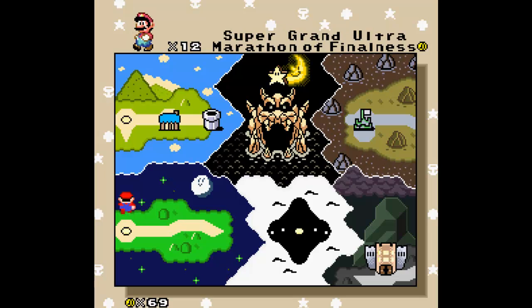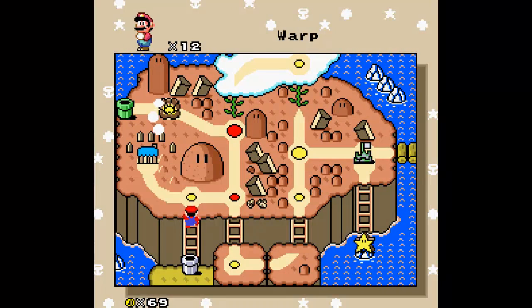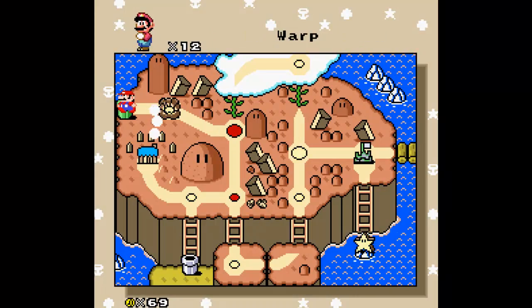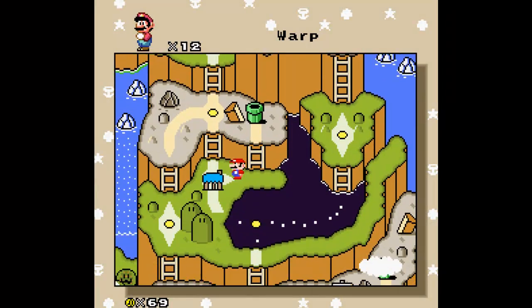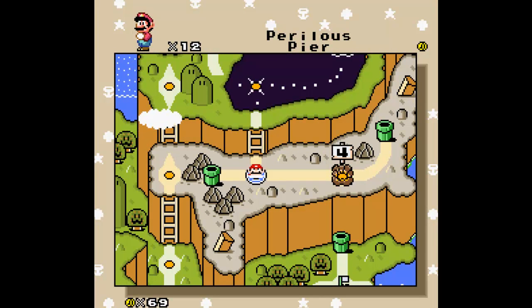I just showed you where they were all in Black Hole. I personally prefer not to do Perilous Pier again, but every Dragon Coin is in the second half, where you're sliding at a really fast speed and all you can do is jump and spin jump.